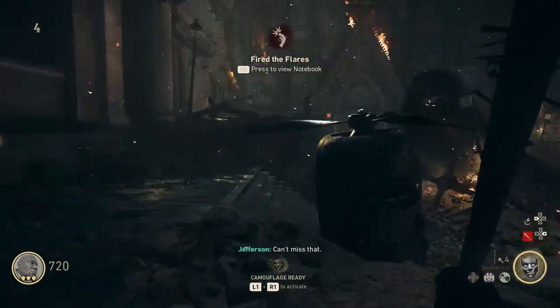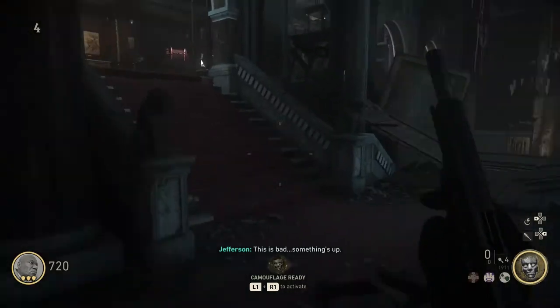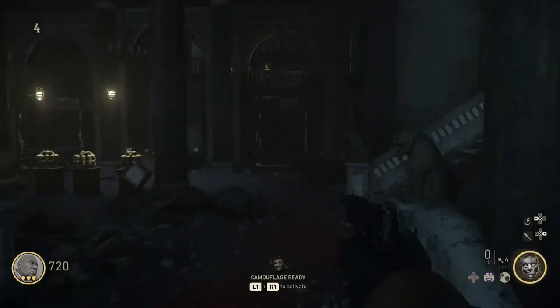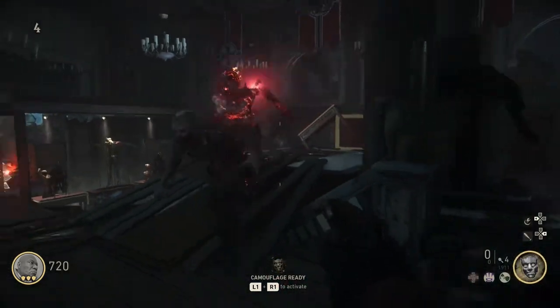This will bring a Zeppelin over above the church, above the whole map, and it'll shoot down three columns into the map. You can see one here in the museum, right here in the room — there is one of those columns. Now these add supercharged zombies to the mix, and you can see this one here is obviously supercharged.